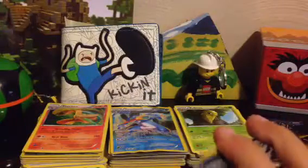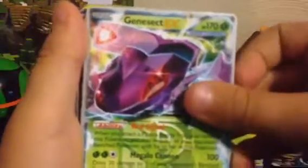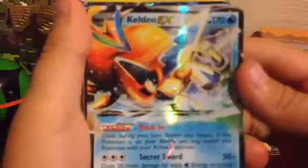I'm going to start out with the EXs. So here's Lugia EX. Then this is Lugia Break — this isn't an EX, but it's a gold card so I thought I would show it. Victini EX. Black Kyurem EX. Genesect EX. Keldeo. Groudon. Heracross Full Art. Charizard EX. Mewtwo EX.